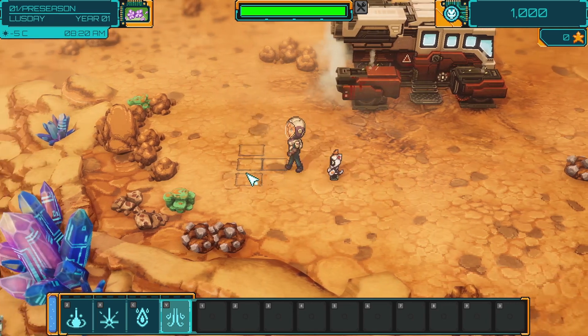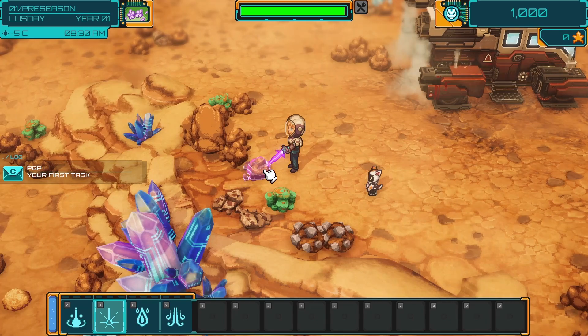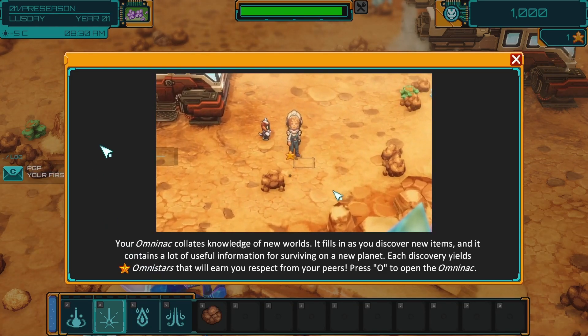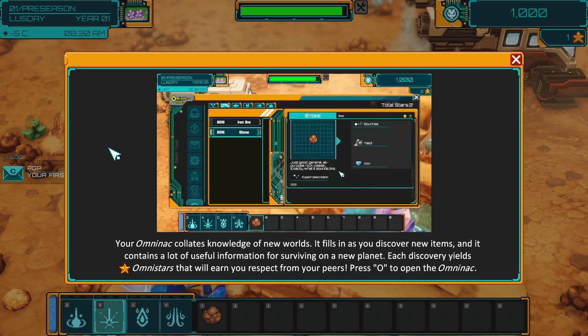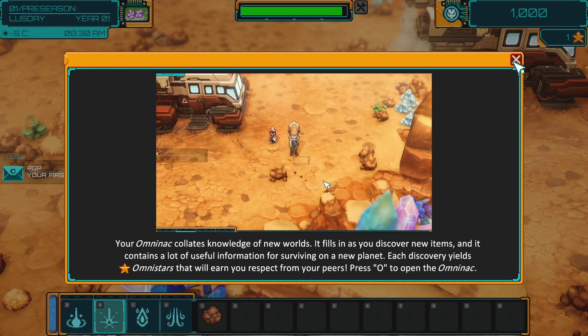What does that do? Can I cut the rock? I can! Your Omni-Nak collates knowledge of new worlds - it fills in as you discover new items and contains a lot of useful information for surviving on a new planet. Each discovery yields Omni-Stars that will earn you respect from your peers. Press O to open Omni-Nak.